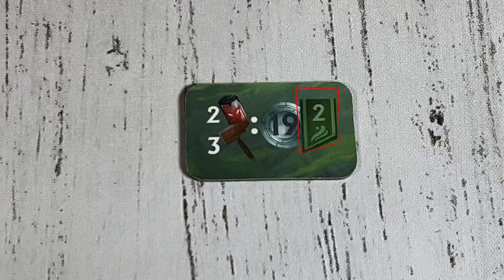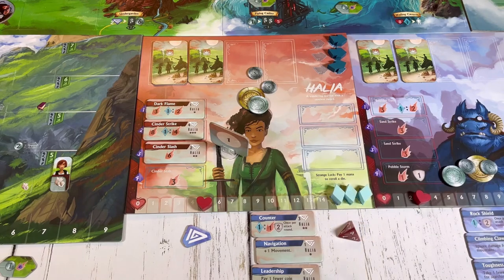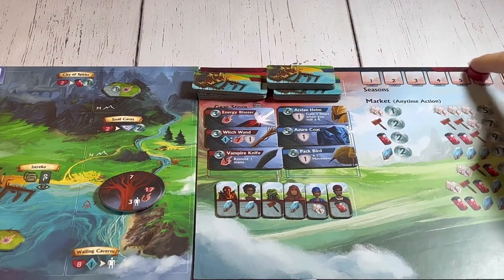When a player can't or chooses not to take any more actions, they pass. When all players pass, the round is over and the production phase begins. During the production phase, players refresh their mana and hero tokens, as well as all their specialists, and gain anything produced as shown by the icons on their villagers, buildings, or search tokens — for example, 1 shell, 1 tool, and 2 coins. After that, move the marker on the season board up one space, and the player with the first player marker starts the next round. Play continues for 6 rounds.